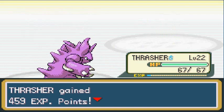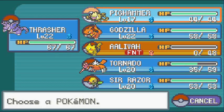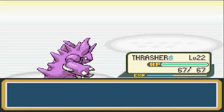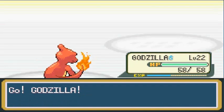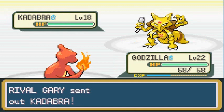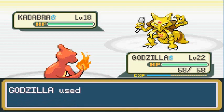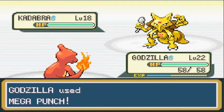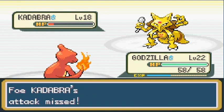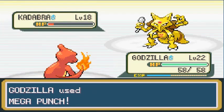Gary is coming out with Kadabra. Not sure if it has Confusion, so going straight to Godzilla. Feel the wrath of Godzilla for the first time in quite some time! Mega Punch — Kinesis doesn't work on me. Mega Punch for the win! Kadabra — you have paper defense. Suck it, Kadabra! He's coming out with Wartortle — I have just the somebody for that.